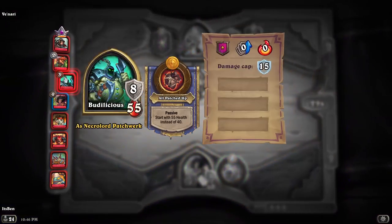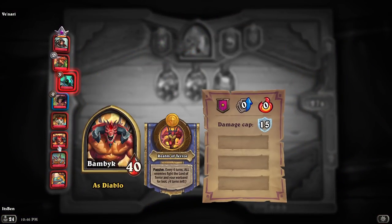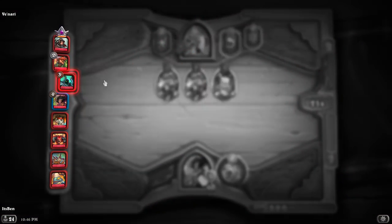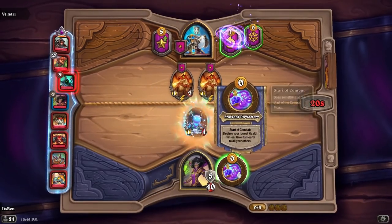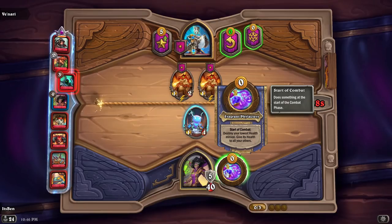She's a new hero. At zero gold, you basically destroy your lowest health minion at the start of fights and give that health to all your other minions. The minion returns at the end of combat back on your board, and the health isn't permanent.